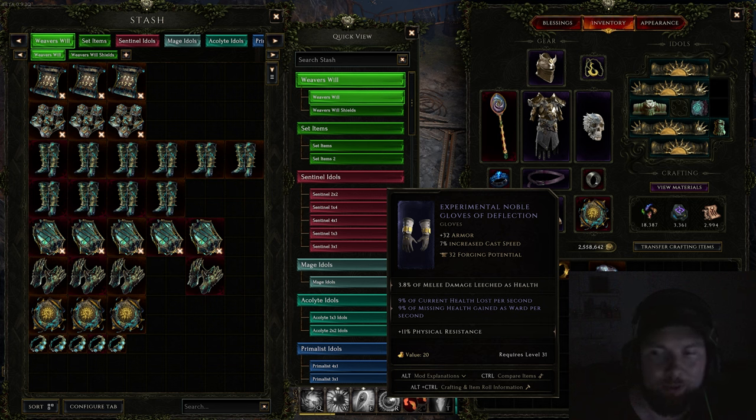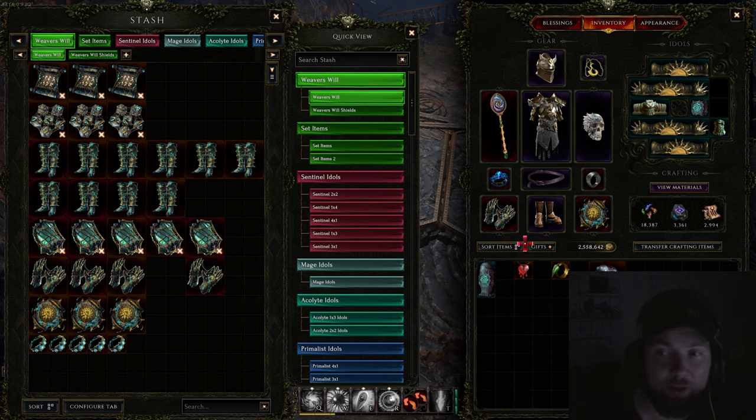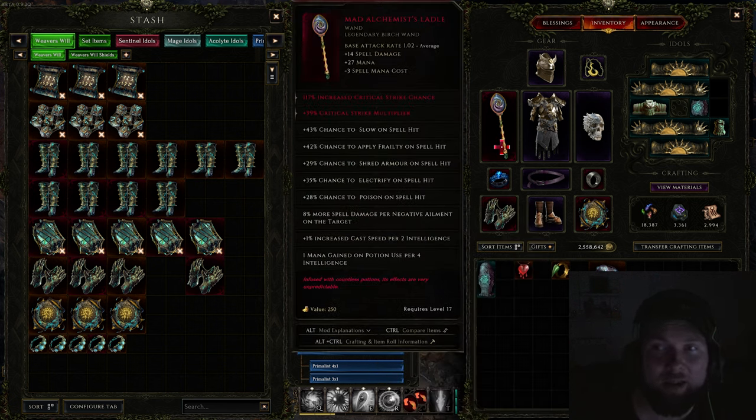Speaking of the Exiled Mages, you can also have the Mad Alcalus Ladle drop from them. This one is more specific towards going a spell-based class, but if you have one drop you're definitely going to want to keep it because there will be people that want them.